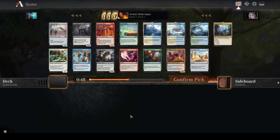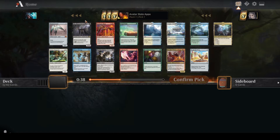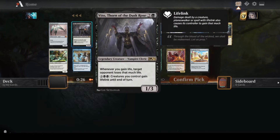I'm looking for build-around cards. Vito is an interesting one — there is a life gain deck in the cube. There's also a Sanguine Bond where it says whenever an opponent loses life, you gain life, and then Vito says whenever you gain life, they lose life. So it creates an infinite loop that just ends the game on the spot. That's pretty fun to draft.